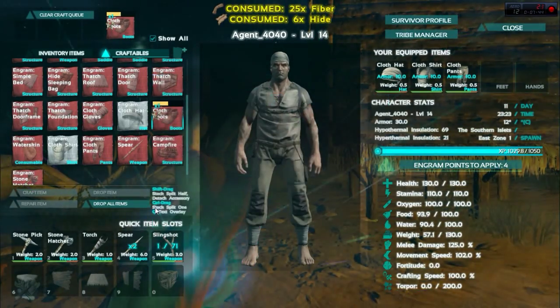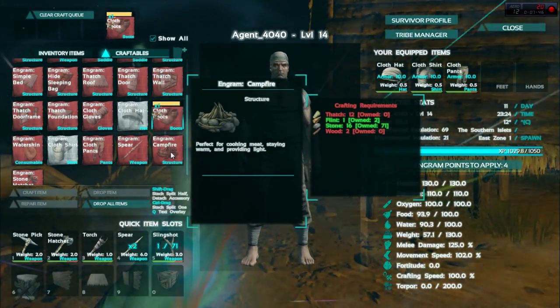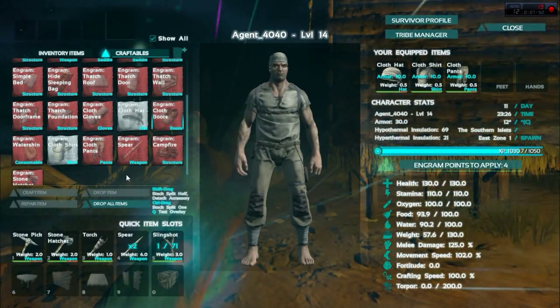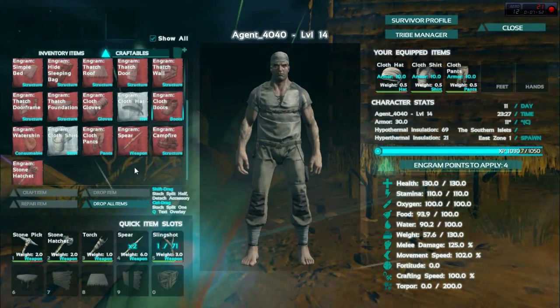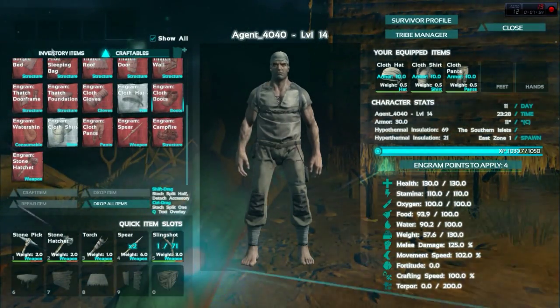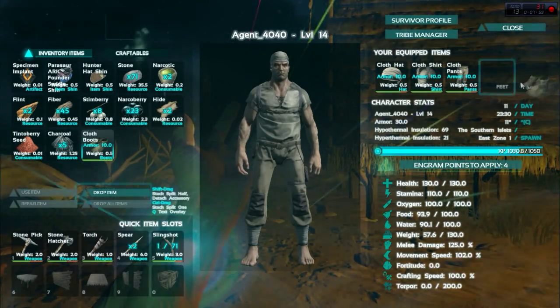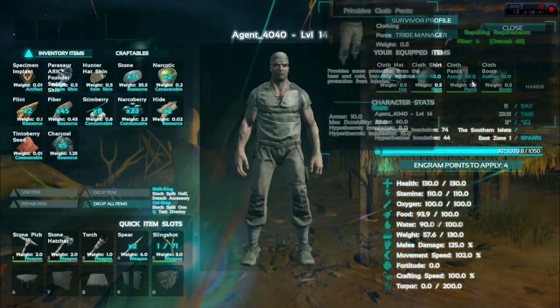The absolute basic leather clothing — it stops you from getting too cold or too hot. I don't have enough for my hands, but let's not go barefoot. So let's put that in my feet inventory. There we go.